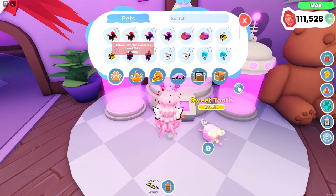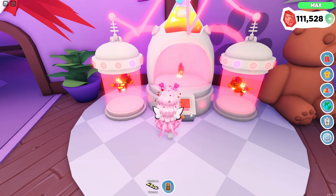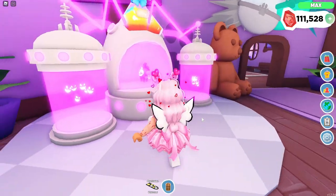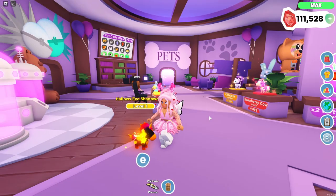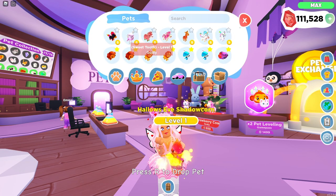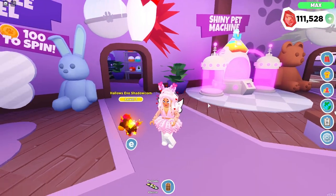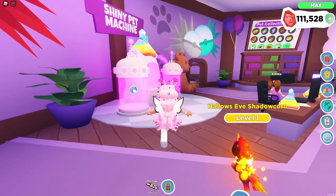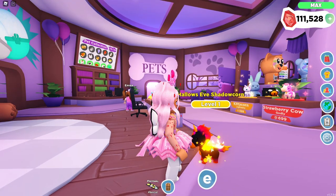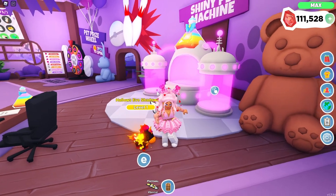Next I'm making my Hollows Eve Shadow Corn shiny — I absolutely love this pet! I actually never bought the Rainbow Rider during Halloween, which I kind of regret because it's probably the rarest pet in the game. The shiny version has particles — stars, squares, and circles — plus jack-o'-lantern faces. I knew this pet was going to look so good as a shiny because it already has that orange color and glow.